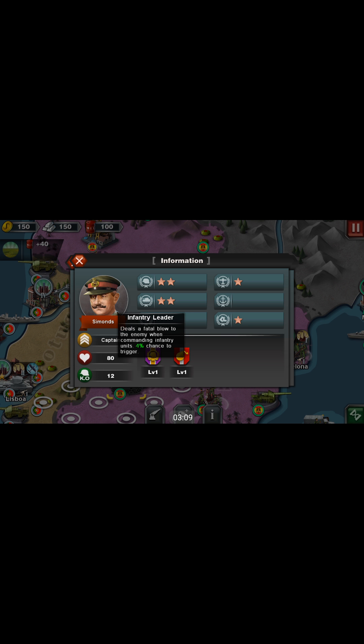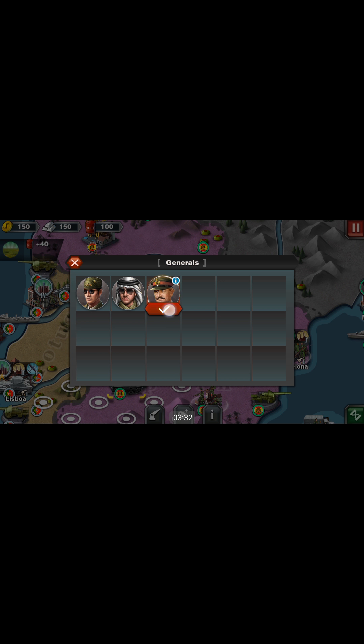He's an infantry leader, which makes him better at commanding infantry units. He's also better at attacking fortresses, I guess. I don't really know a lot about this game, but that's what those abilities do. So we're just going to slap him on this tank.